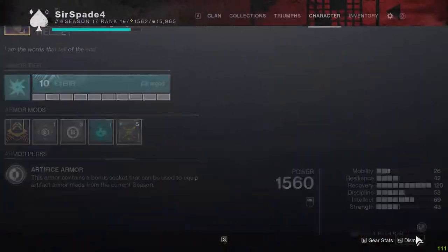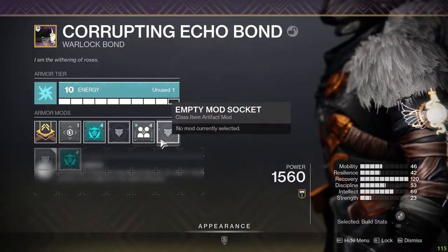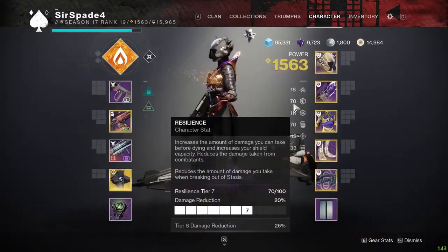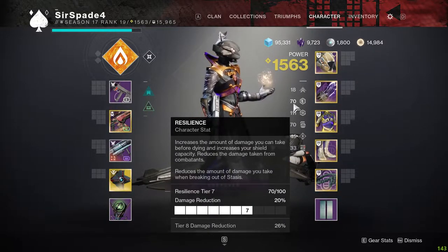But to activate the resistance, you're going to need another Arc Charge with Light mod, so I threw in Radiant Light for more strength — but Hunters should run Powerful Friends for more mobility. Then stack the damage resistance with Protective Light and Resilience mods, because Resilience just got buffed to actually provide a huge damage resistance up to 40% at the highest tier.